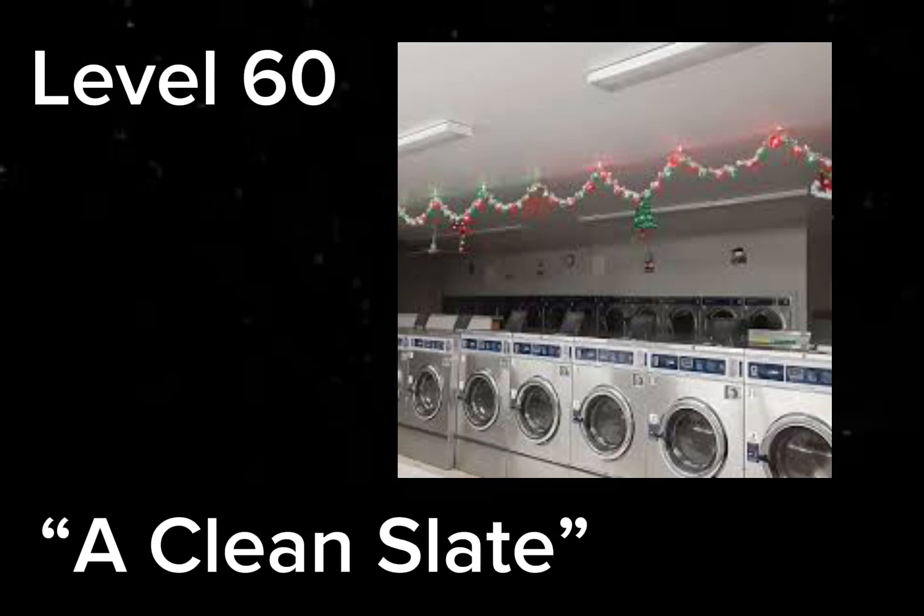Level 60 can be found by entering any laundromat in Level 11 — just explore it for a few hours. If you find that you can't go back to the city you're in, you've entered Level 60. It can also be rarely accessed by no-clipping through the street floor in Level 9.